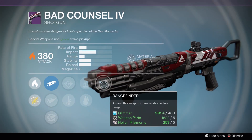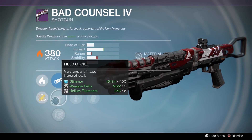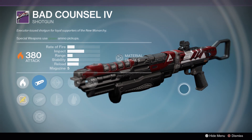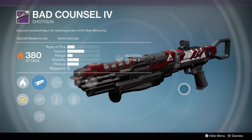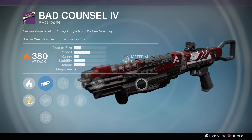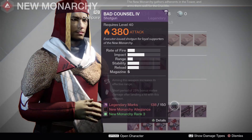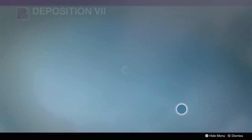Bad Council 4: Rangefinder, Perfect Balance, Close Hand or Personal, Flared Magwell, Quick Draw. There have been a ton of really great shotgun rolls coming out recently due to all this tower reset, and this one just doesn't do anything interesting. It doesn't excel at anything in particular, so pass. It doesn't do anything in PvE or PvP over some of the other shotguns that have come out.